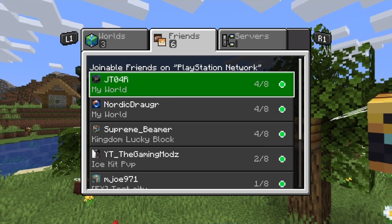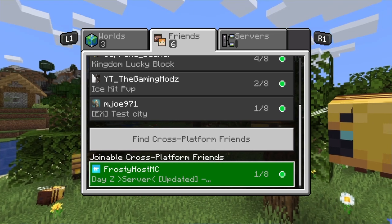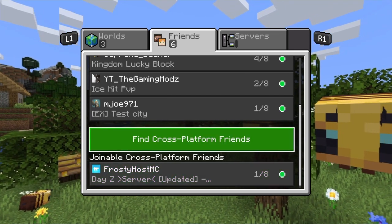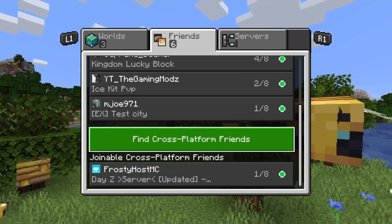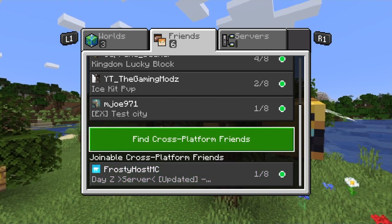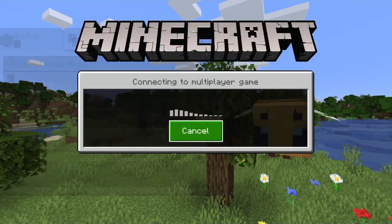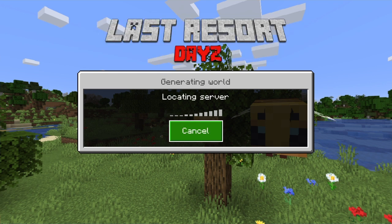I exit out of the world, so now you're going to come to this menu, and you'll see joinable cross-platform friends. And it should have the computer, or the iPhone, or the Android account — whatever player you added — and you should be able to join that world. When you join the world, it might ask you to download resource packs or whatever — do that — and then you'll have to start connecting to the multiplayer game. So pretty much, you're just joining through an alternate account.